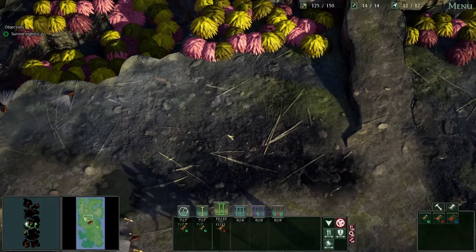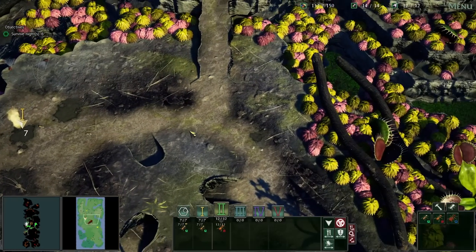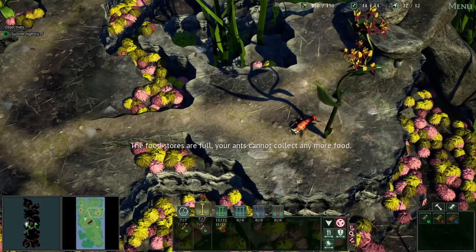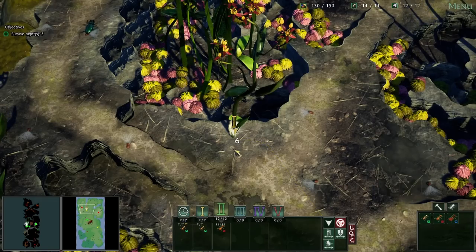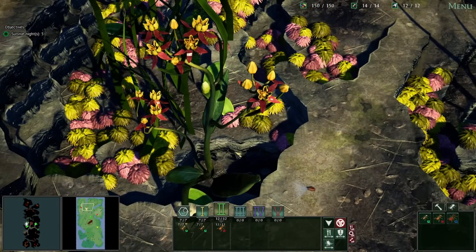First night defended successfully! Now we're on to day two where there are going to be even worse things coming for us. There's the first danger — whatever that is, it looks nasty and there are a few of them. All we can do is send the workers over to this plant here because there's a little aphid somewhere on there that'll be a constant source of food. Probably send the soldiers to protect them.